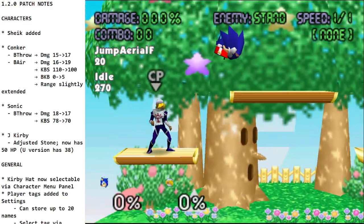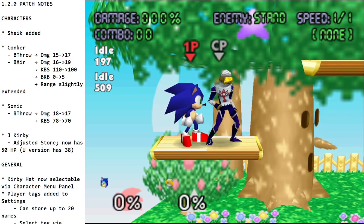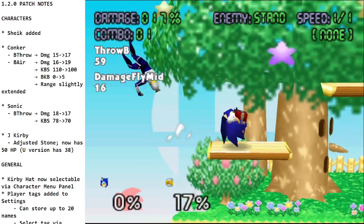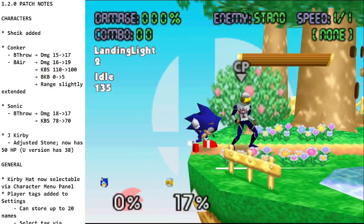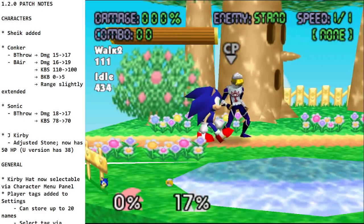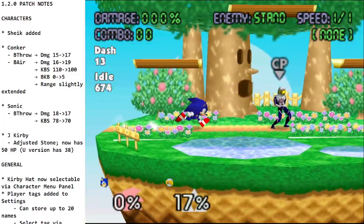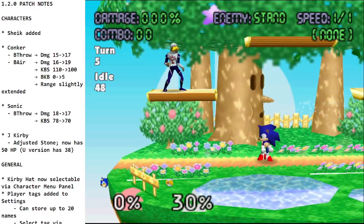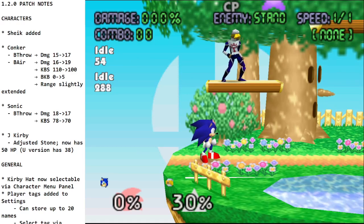Sonic had back throw damage reduced from 18 to 17 and the knockback scaling reduced from 78 to 70. Sonic felt like he just had a stronger back throw than necessary — about the same as Pika — but on a character as strong as Sonic, they toned it down a little bit.